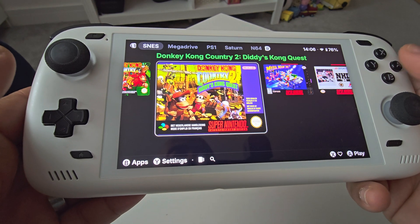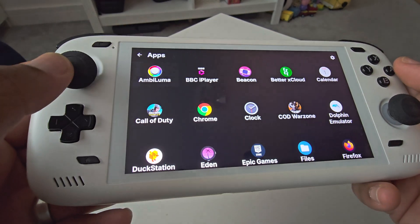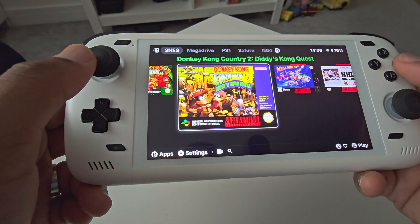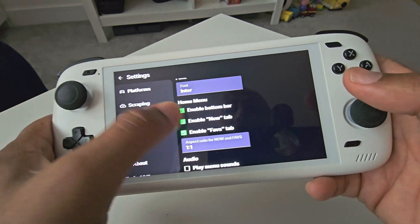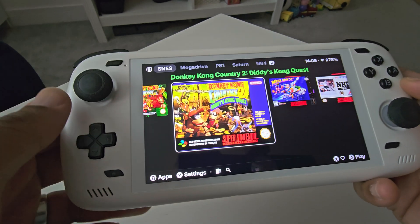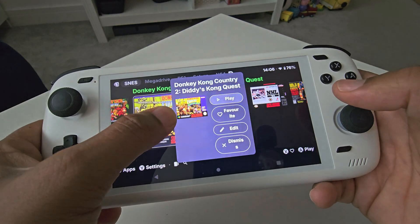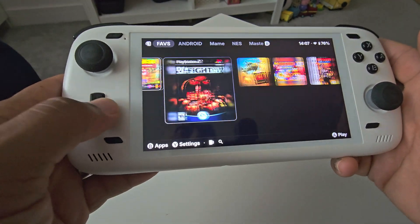If you press the B button — in the Xbox layout — here's the list of all your apps if you want to access anything else, which means you can actually use this as your primary launcher, which I'm considering. But to be honest I still quite like the Odin launcher — it has its limitations but I still quite like it. In the Now tab and the Favorites tab, if I disable them it basically only shows you the platforms. The Now tab is a continued-playing tab. The Favorites tab is quite useful, so I'm putting that back on. To add favorites you hold on to the tile and click on Favorites — and there's your Favorites tab. That's quite a handy feature.